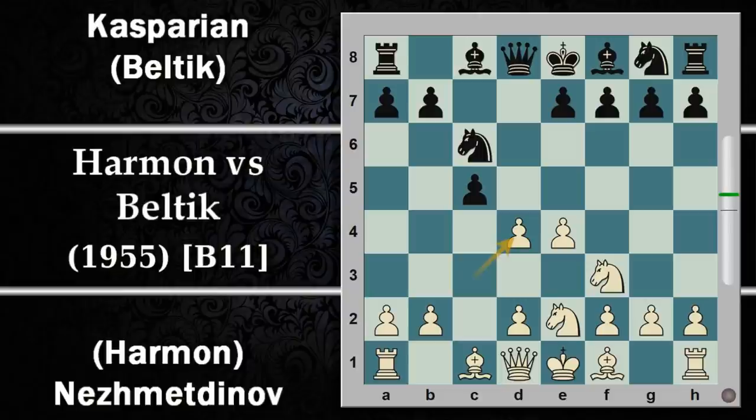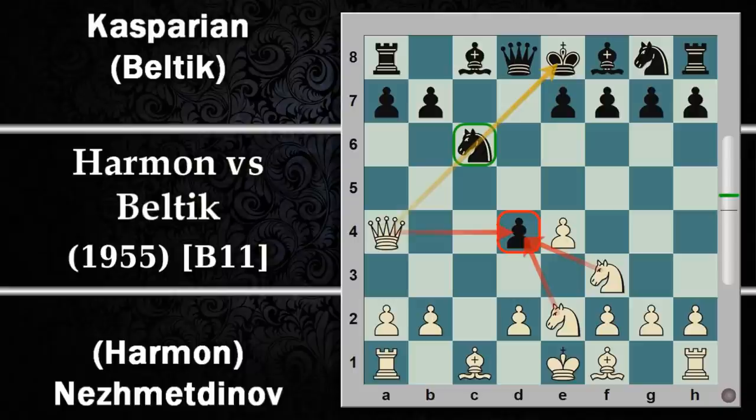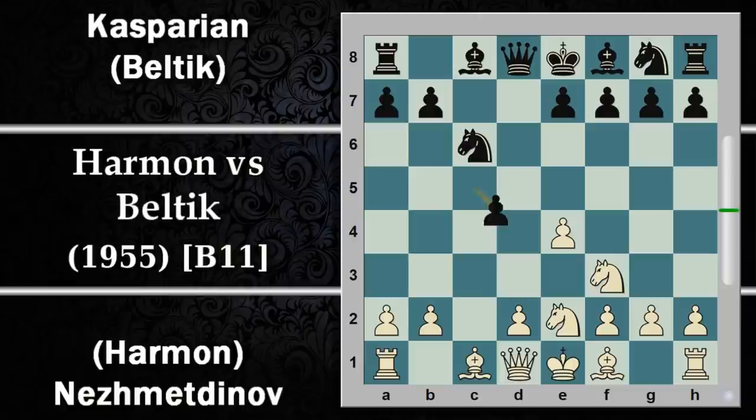Si può continuare a montare pezzi con cavallo C6, ma dopo CxD, CxD e donna A4, si inchioda il cavallo sul re rimuovendo il difensore, in più si attacca ulteriormente il pedone. Ora il pedone dovrà cadere, anche perché non può essere difeso con la spinta E5. Si può provare alfiere D7 cercando eventualmente qualche scoperta a seguire, però si può tranquillamente prendere questo pedone, e in caso che il cavallo si sposti si può togliere la donna di mezzo.